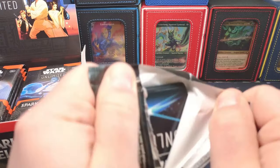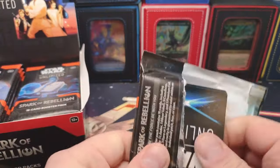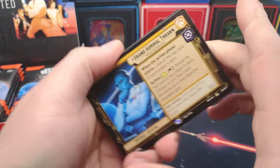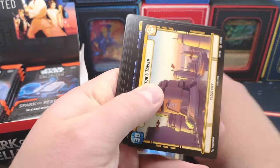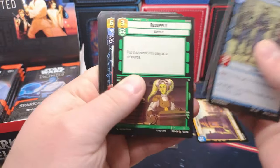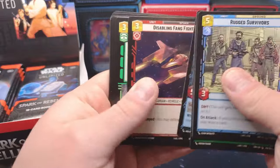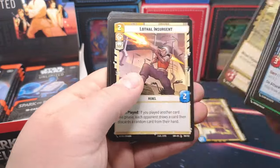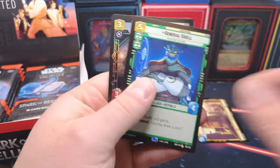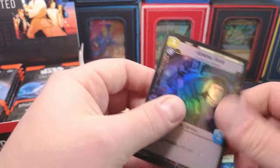There are some showcase commanders and stuff that are really expensive. We got the General, he's a rare, some Tower, and we'll see what we can pull. I mean, we're destined to hit a showcase at some point. Bosk, General Crow, okay, and our foil.